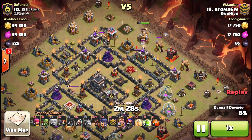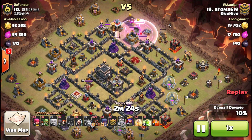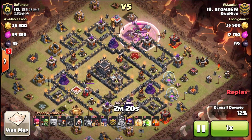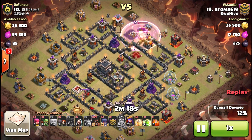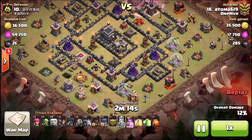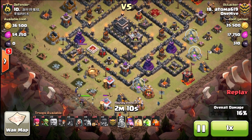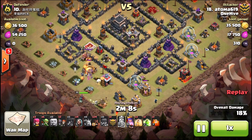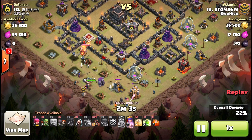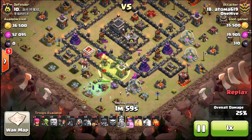For poison, pretty much universally we're seeing it brought regardless of the attack style. Haste is not being used as much as I thought it would, and maybe it's just that a lot of people don't quite have it yet, it being the last spell you get. I did try it with a lalo attack and it did not work the way I thought it would — that's a topic for another video. This one's on poison, and I'm seeing it brought pretty much every attack.